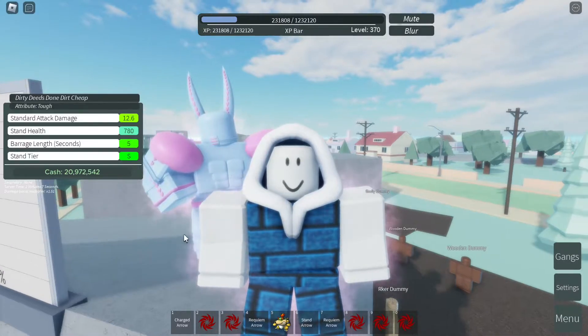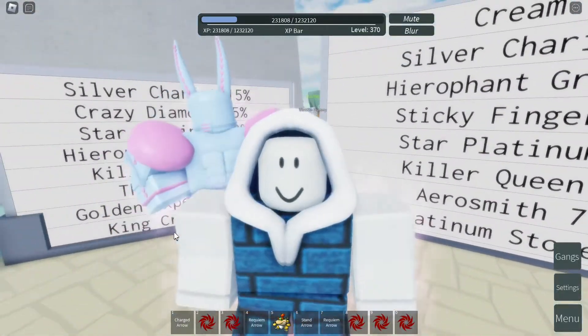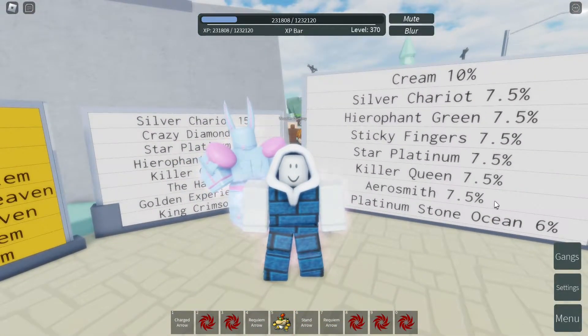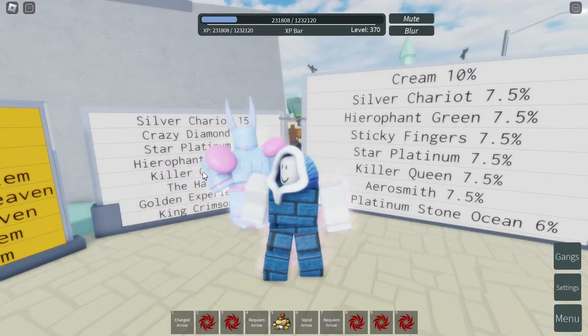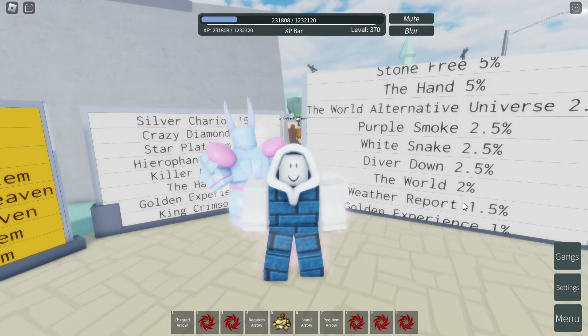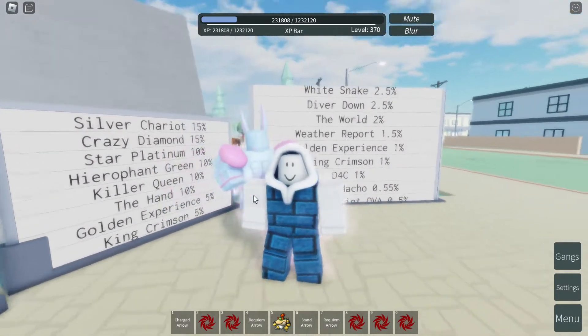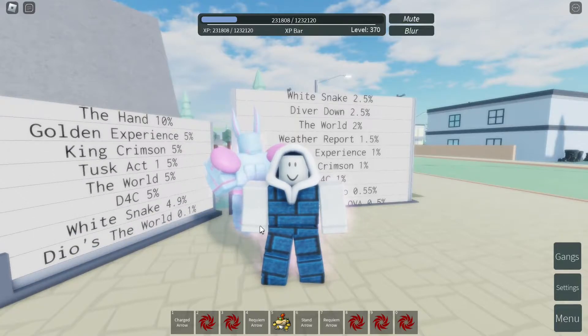Now how do we get D4C? You can get D4C in two ways: either from stand arrows or charged arrows. The percentage of getting a D4C without any attribute from a stand arrow is 1%, whilst from a charged arrow you have a 5% chance of getting it.